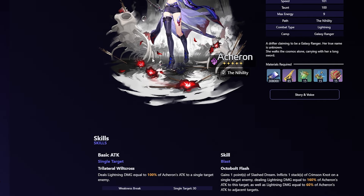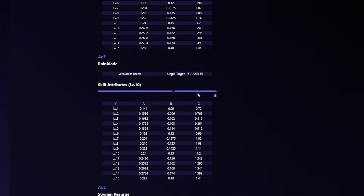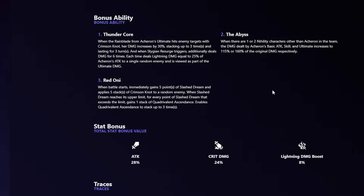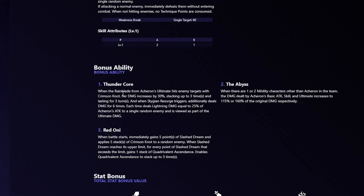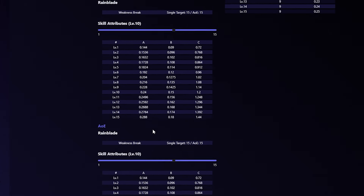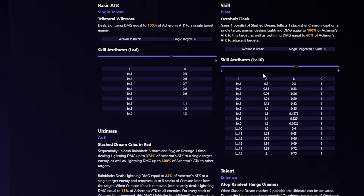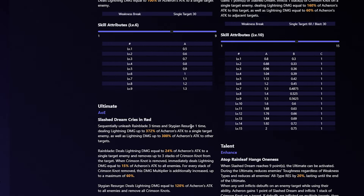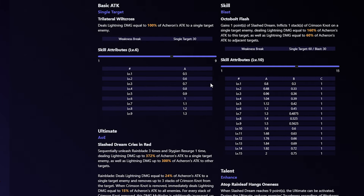Acheron is strong here too, especially since all second-stage enemies are weak to Lightning. If you don't have E2 Acheron, she needs two Nihility characters from her trace to do more damage — which ties into the third buff very well, since you need three Nihility characters total. Counting Acheron as one and running two other Nihility characters nets you that 60% damage increase and 30% speed bonus.